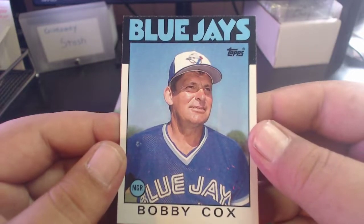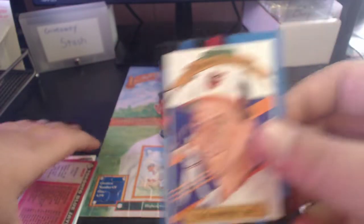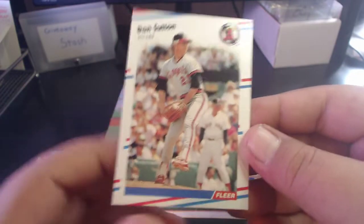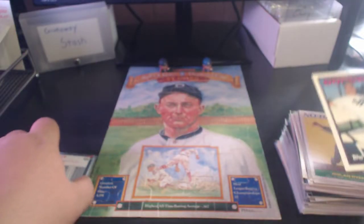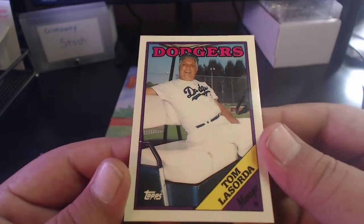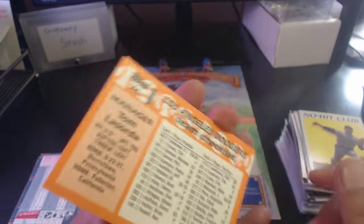'86 Topps Bobby Cox when he was with the Blue Jays. '88 Donruss Diamond Kings Cal Ripken. '88 Fleer - one of my most disliked sets - Don Sutton. And an '88 Topps Tiffany Tommy Lasorda, which is pretty cool with a checklist on the back.